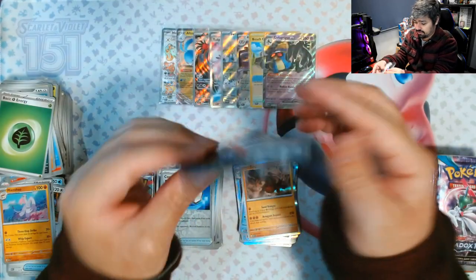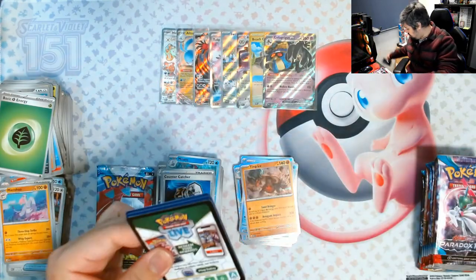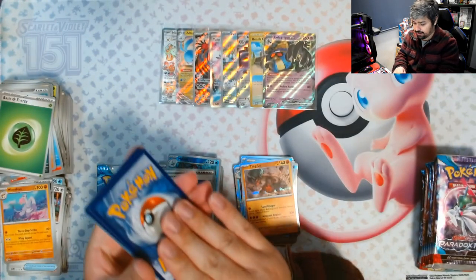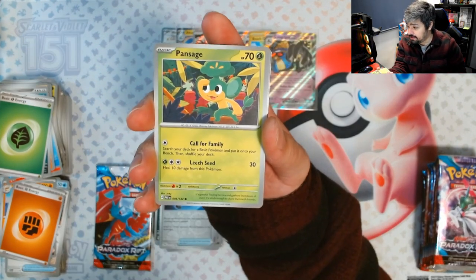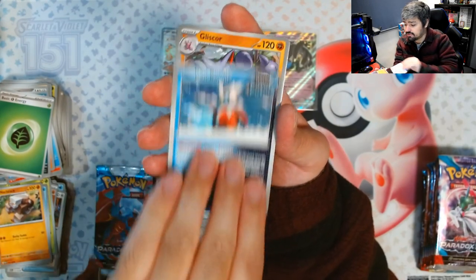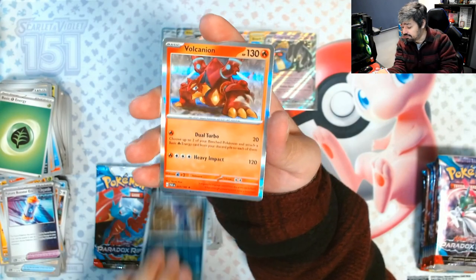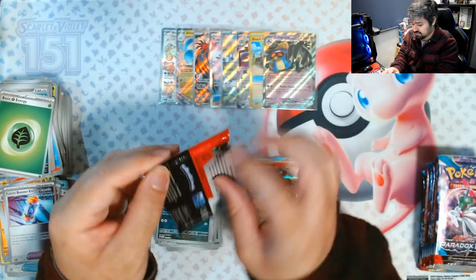Third to last pack — let's see what we get. We got another hit! We got Pansage, Minun, Snorunt, Klawf, Iron Bundle, Gliscor, Future Booster Energy Capsule, a Doublade reverse, a Zubat reverse, and a Volcorona for the rare.